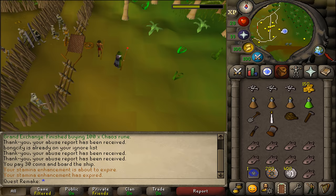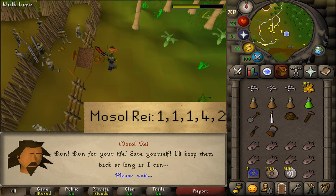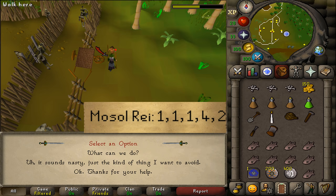Where to start this quest is right at the entrance of Shiloh Village, south of Karamja. Let's talk to Mosul Ray and select option 1 three times, then select option 4, then 2.